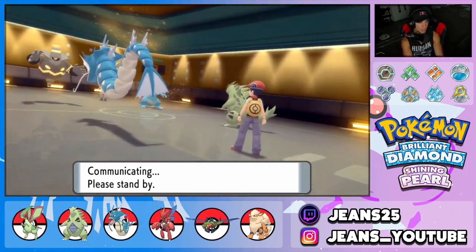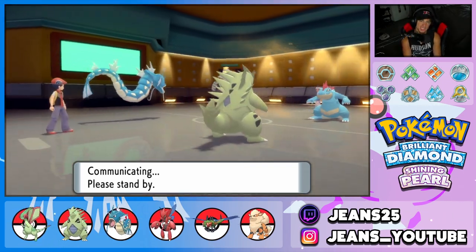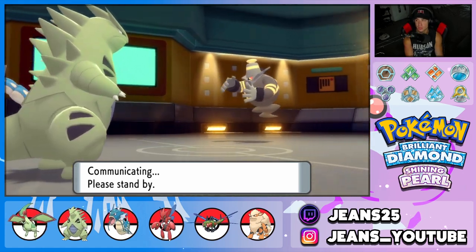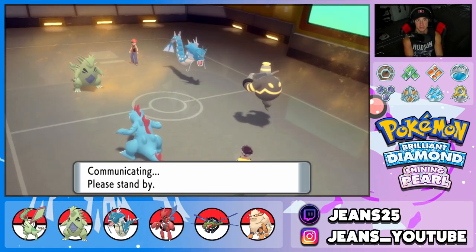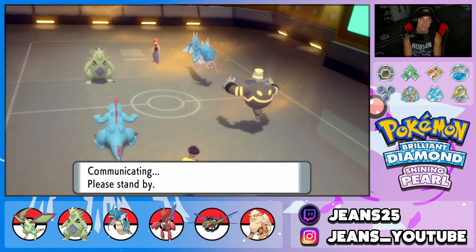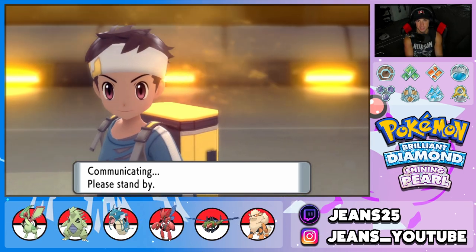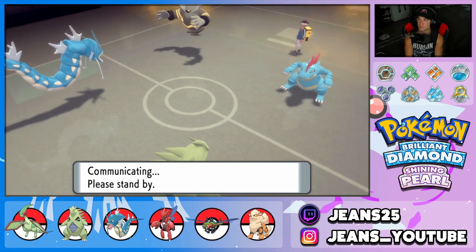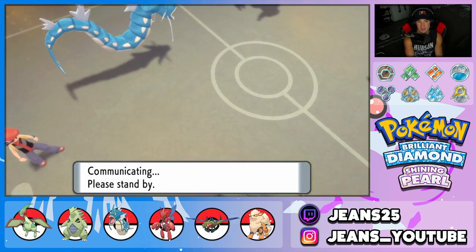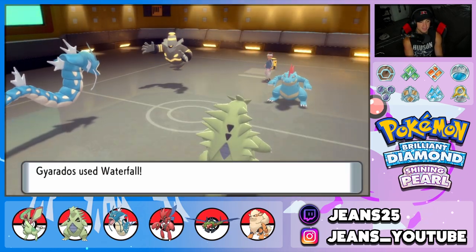A lot of you guys in the comments have been asking how I find BDSP battles. I literally just go into the Coliseum, hit Internet, then confirm Double Battles and wait. No link codes or anything — you just wait and eventually find people. These videos take longer to record compared to Sword and Shield where you can find battles back to back. Sometimes I wait 20 minutes for a battle, but I have a lot of fun doing these videos.